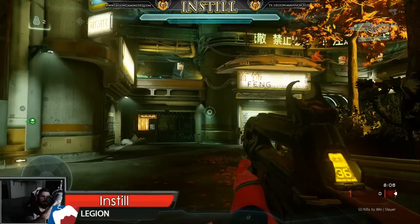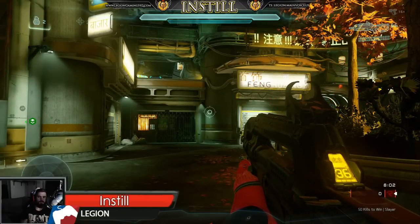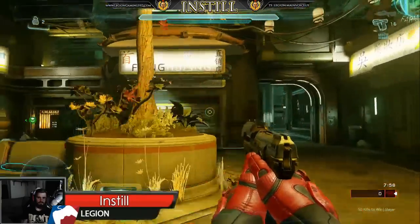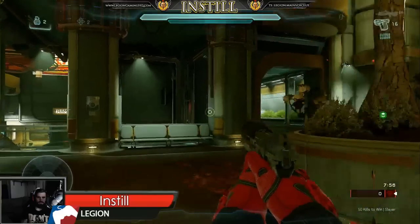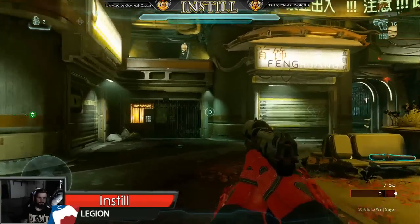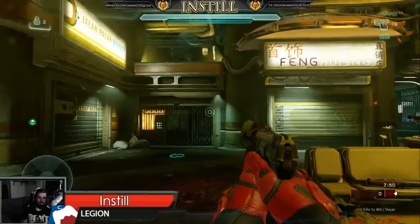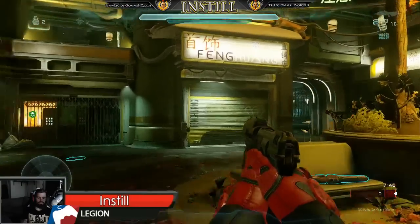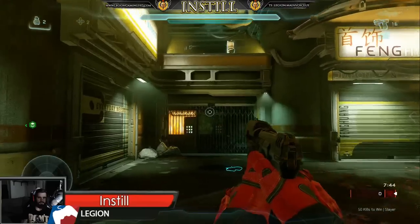What is up guys, this is Instill here. I'm gonna bring you a new tutorial — this one's on Plaza, but it kind of applies to all maps depending on how you use it. It's a new jump called the zoom jump, or the auto-stabilized jump, or the Gandhi-stabilized jump. Let's just call it the zoom jump — that's probably the easiest way.